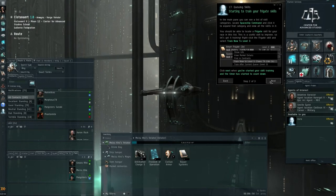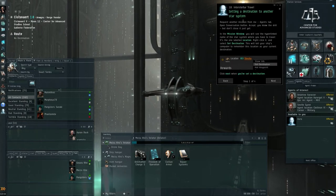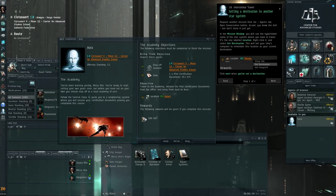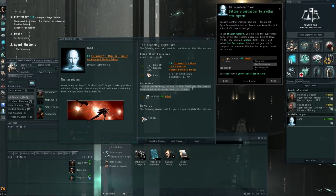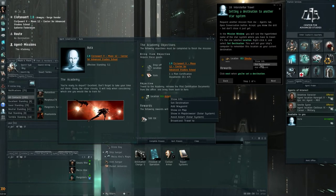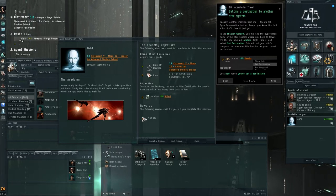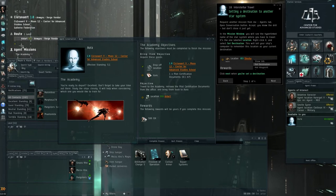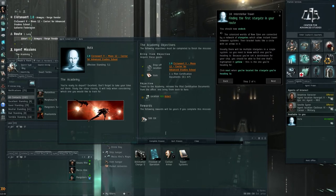Click next when you've started skill training. Next: setting a destination to another system. We'll get a new mission and accept it — we'll have to travel to the academy, retrieve the pilot certification documents from the office, and bring them back to Aura. It should be in IDART — you can right-click that destination in the tutorial page. It's one jump out. Once you've set the destination, it shows up on the left as a route, which is just one jump. You should now undock.